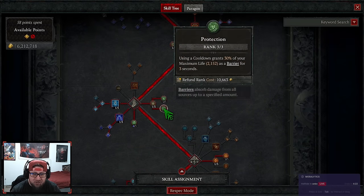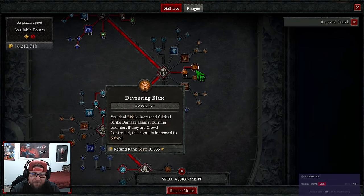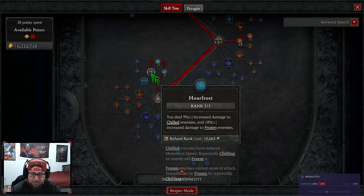We have one point in Align the Elements, then max out Mana Shield and Protection. Next we grab one point into Inner Flames and three ranks in Devouring Blaze for even more crit damage — they changed this from Season 3, now it's triggered if enemies are crowd controlled, which in this build is super easy. We chill them with Frozen Orbs, stun them with Lightning Spears, and even stun on our Teleport. Then three points into Permafrost for more damage and three points into Icy Touch for more damage against vulnerable enemies.